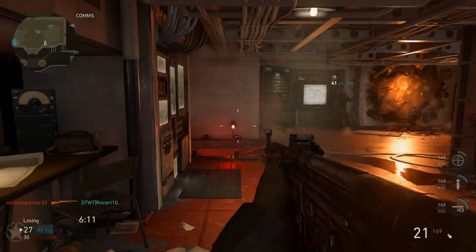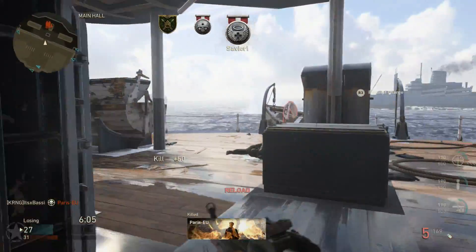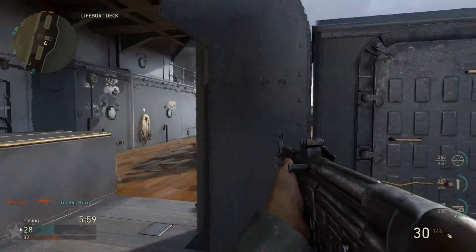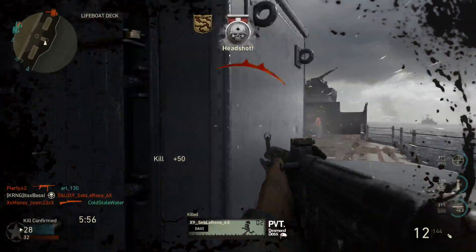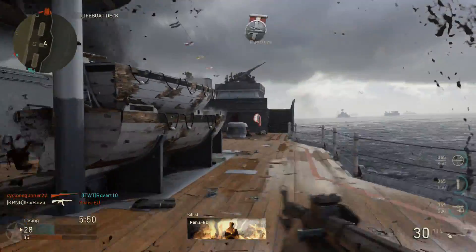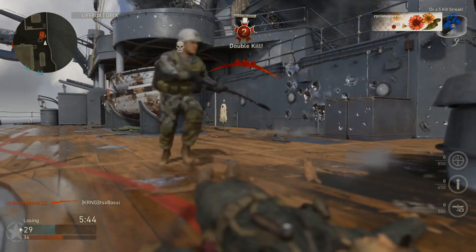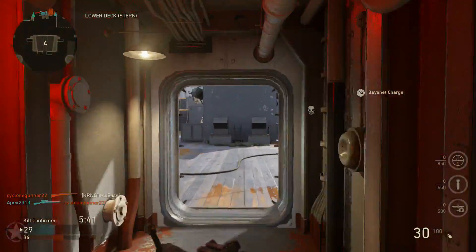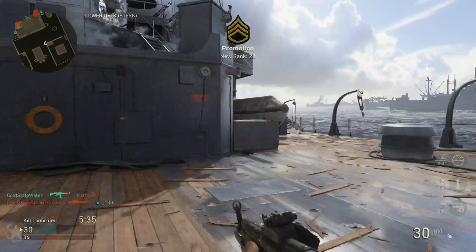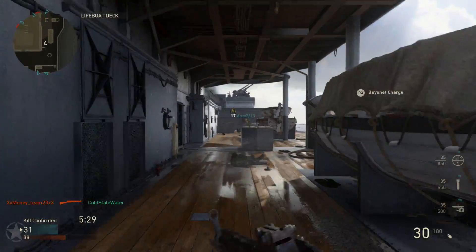High caliber also helps at long distance — especially on maps like Gustav Cannon and USS Texas where people love to head glitch. You might get one or two shots around their shoulder area and only get a hit marker, but with high caliber you actually get the kill. So this is also an anti-head-glitching class setup. That's my personal favorite setup for the STG-44. My brother likes to remove quickdraw and put on rapid fire, so his setup is rapid fire, high caliber, and foregrip.